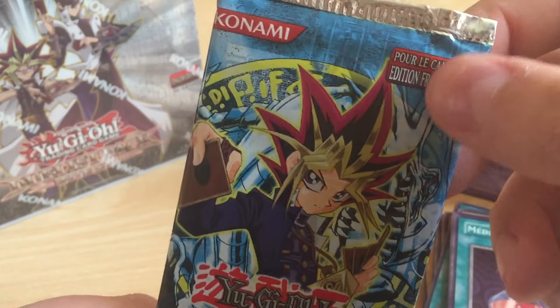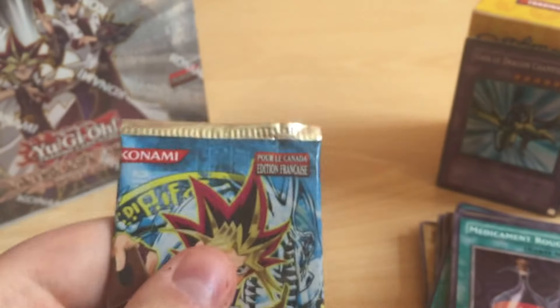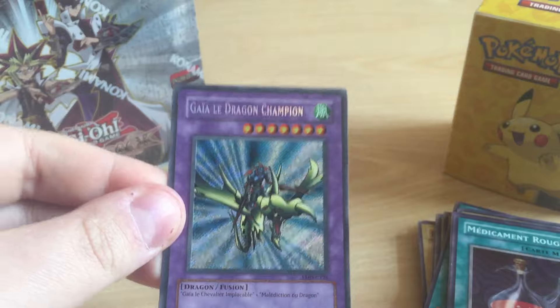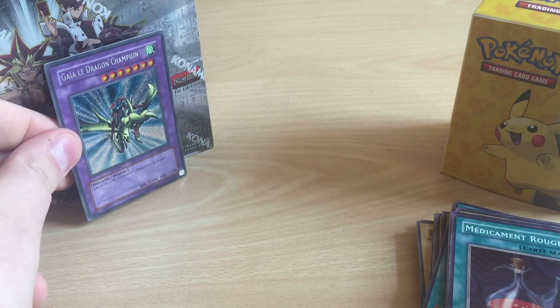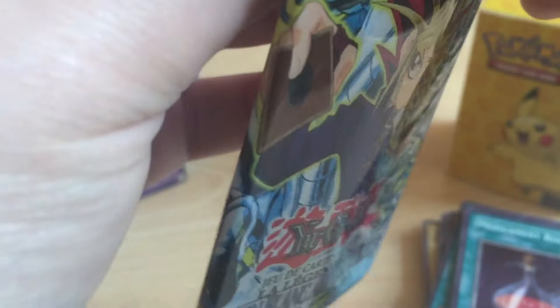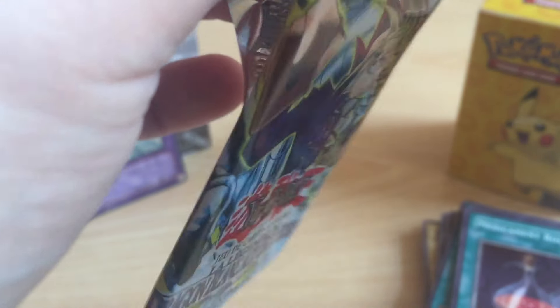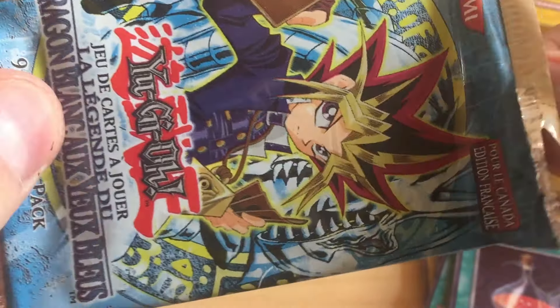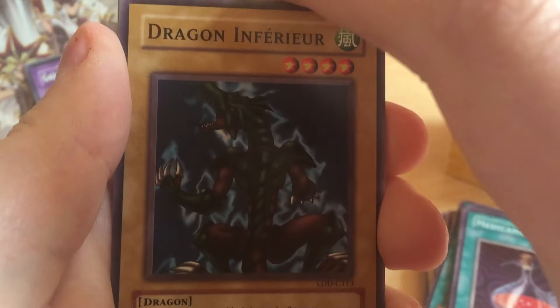Last pack - I hope I get a foil. I really have one already, but I want a second one. Come on, we can do this! This is why I wanted to have ten packs and not seven - so we have more chance of getting a lot of foils.